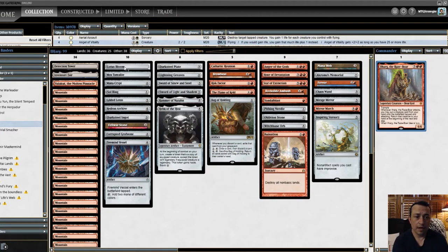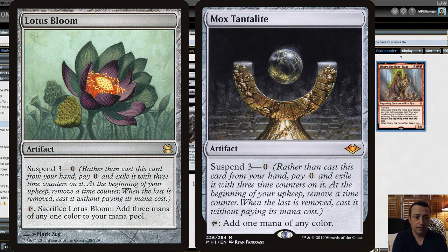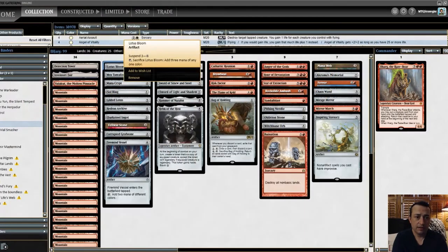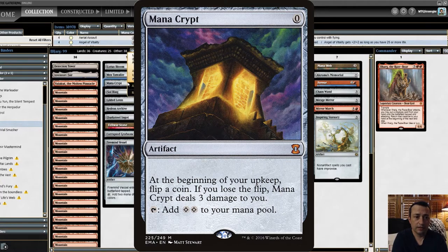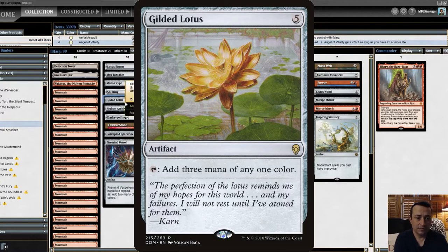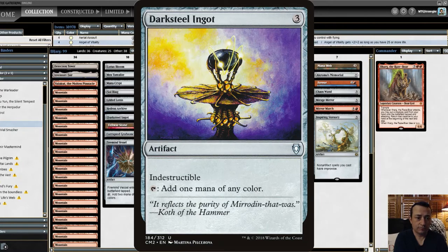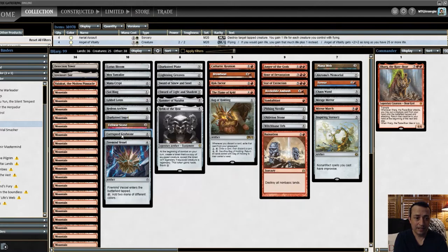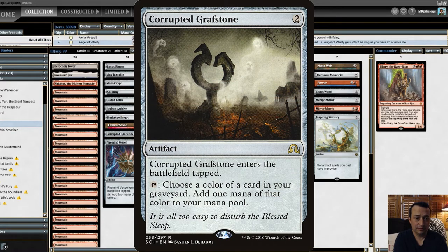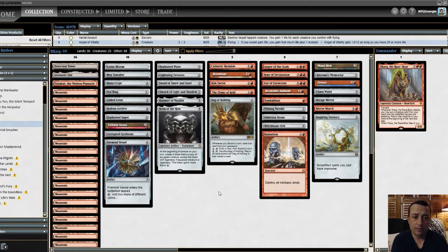We'll start off with our mana rocks, starting with Lotus Bloom. We have Mox Tantalite — both of these have suspend. Mana Crypt, kind of the standard in most EDH decks. Sol Ring, of course, Gilded Lotus, Hedron Archive, Darksteel Ingot, Fellwar Stone, Corrupted Grafstone, and Firemind Vessel. There's a lot of artifact backup to this that'll keep you casting these creatures one right after the other.